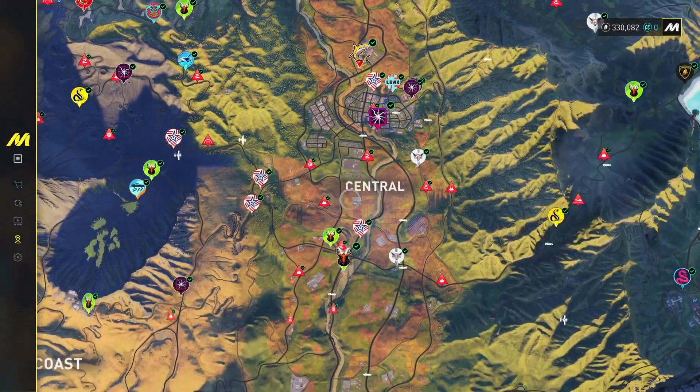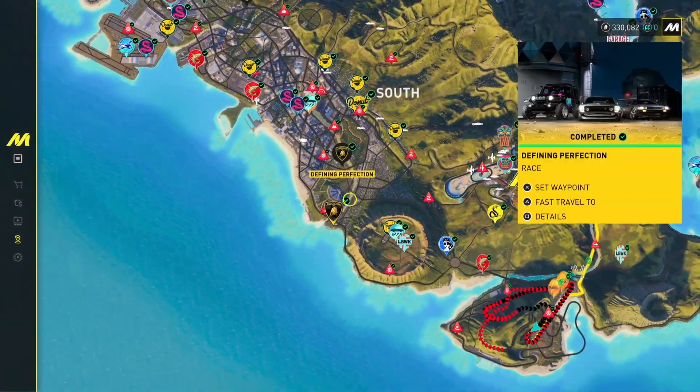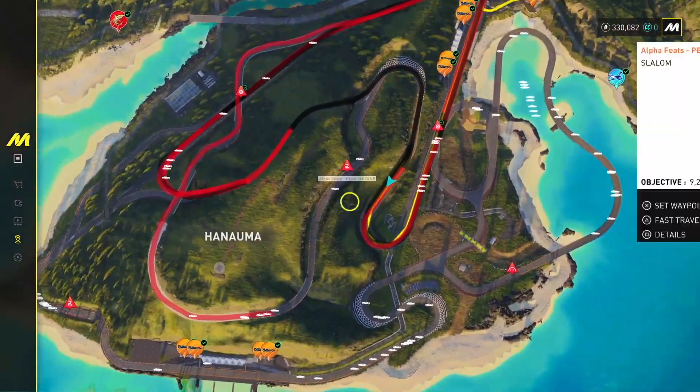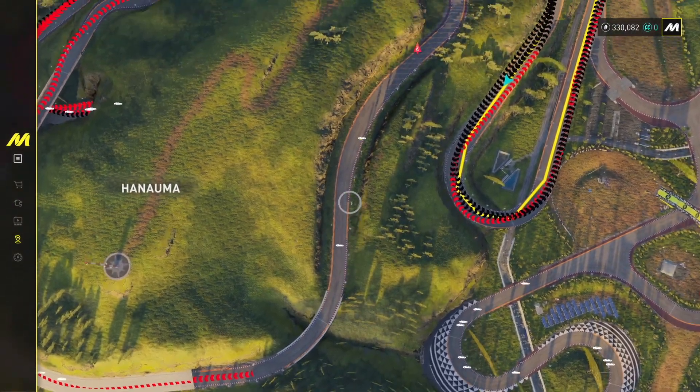The first thing I'm going to do is show you guys where the Hanuma Racetrack is located, because I'm sure that's why all of you guys are here. It's on the outskirts of the map on this little island here. You're going to want to fast travel to this location. If you don't have fast travel unlocked, you're going to want to drive over here.